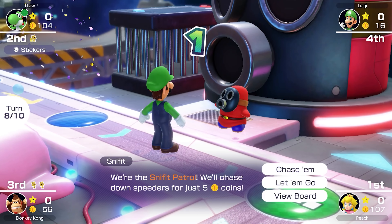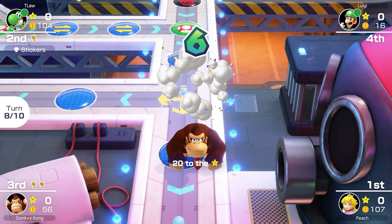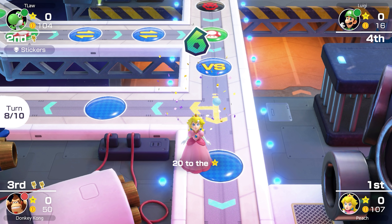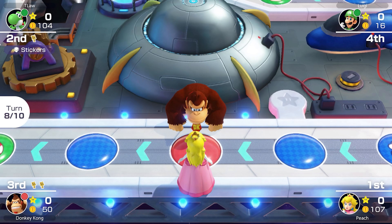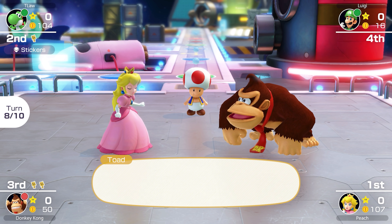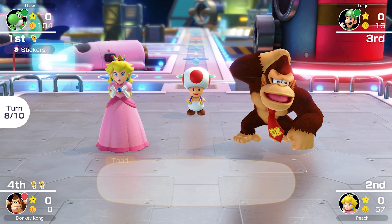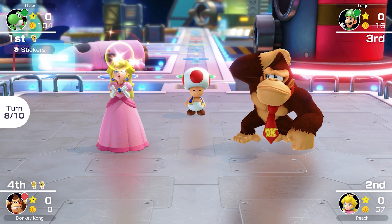Another team minigame: Etch and Catch — a game we don't play very often, but it's kind of fun. Both teams get a point at the same time; it's pretty close. We get to 4, DK and Luigi on 3. We should get one more before time's up — but on the last second they tie it up 4-4. Everyone gets coins.